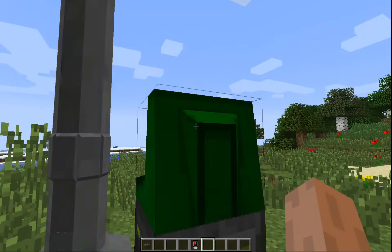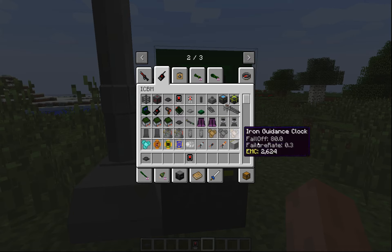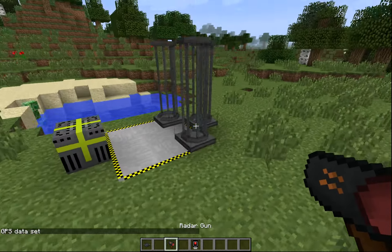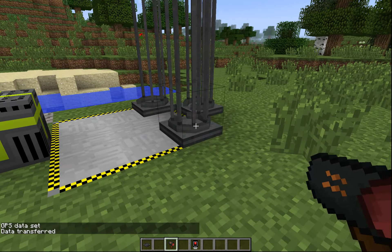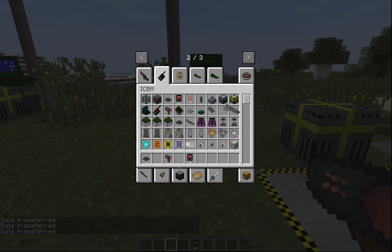So if we actually click these, we aren't going to get any firing effect because there's no missiles in there. Eventually this will be updated to indicate maybe a blue status light or something saying there's no missile in here, or some kind of render to tell you what kind of missile you have loaded. In order to get the systems to work, let's go ahead and encode a random location. You can either open up the GUI and set it or you can use the radar gun. You can right-click and transfer the location to each one of these individually — this is the manual way of doing it.